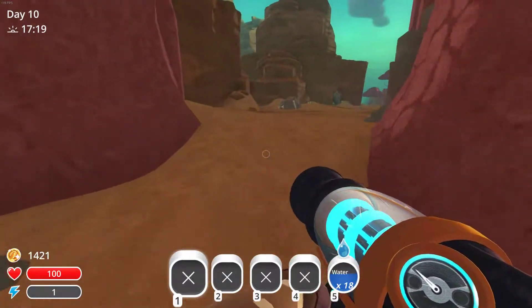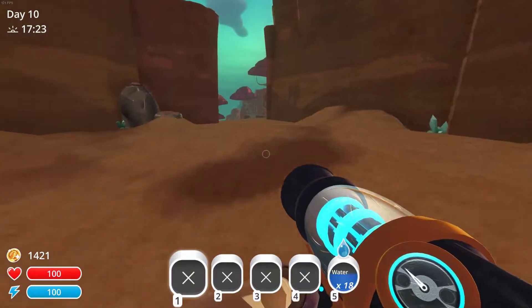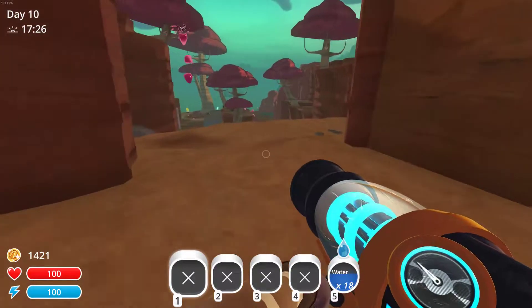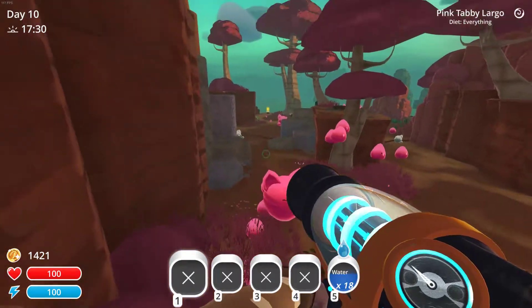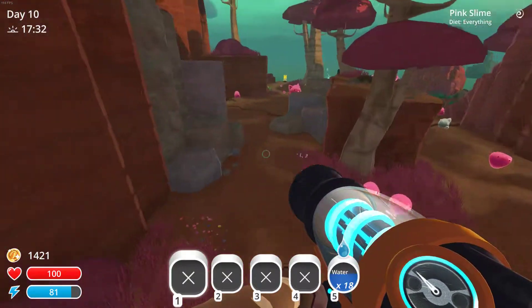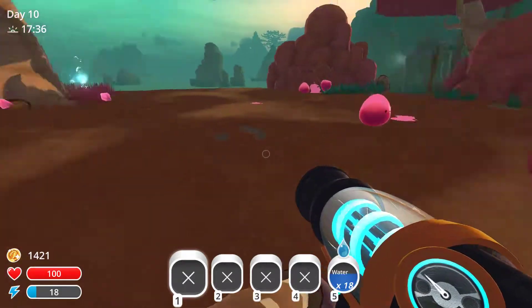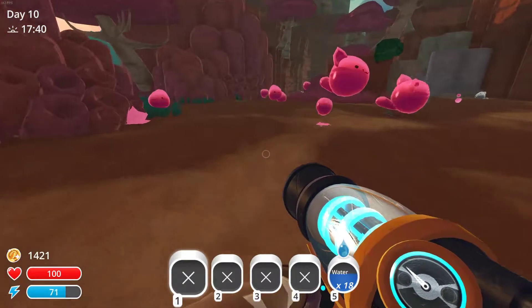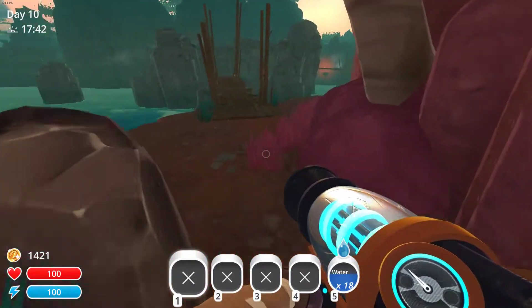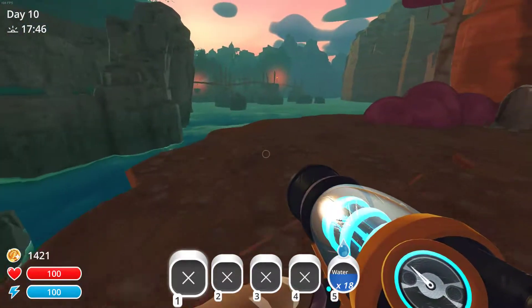They've got a little jetpack there. Let's see what's down this way. This area has a few different types of slimes — there's tabby slimes, there's pink slimes. And as you go further and further away from your ranch, you start finding more and more types of slime.